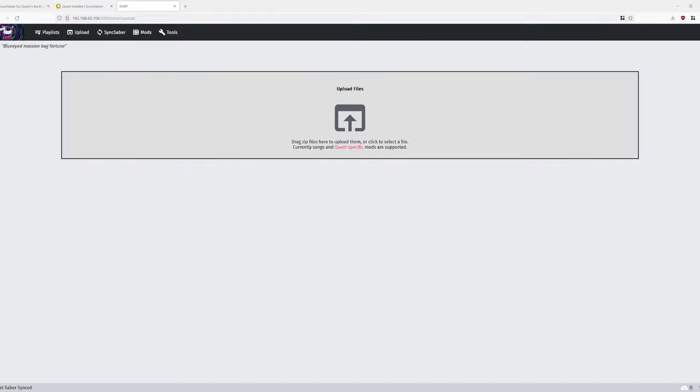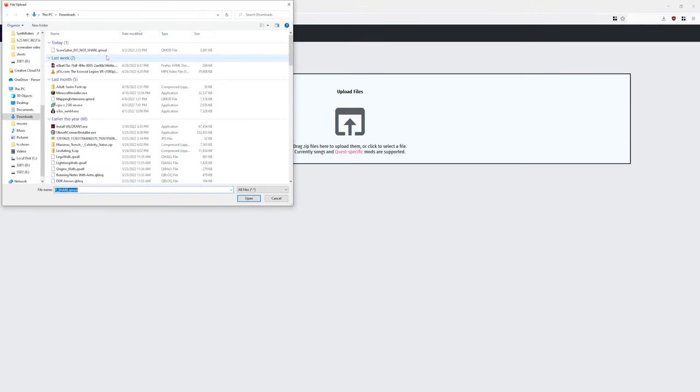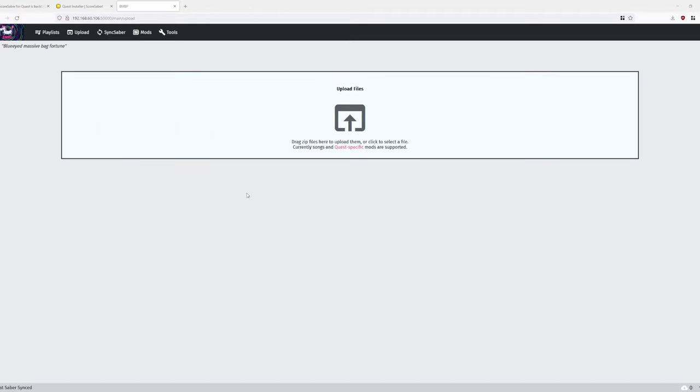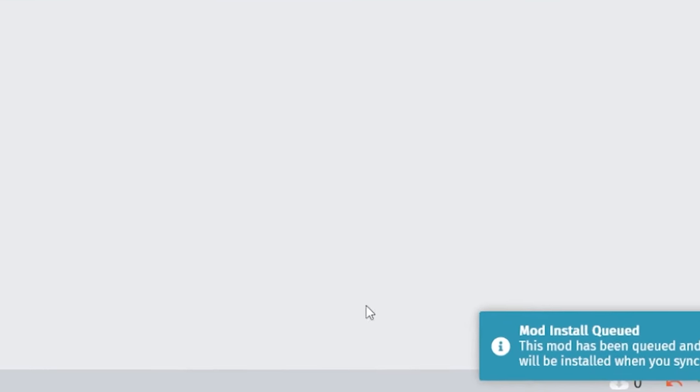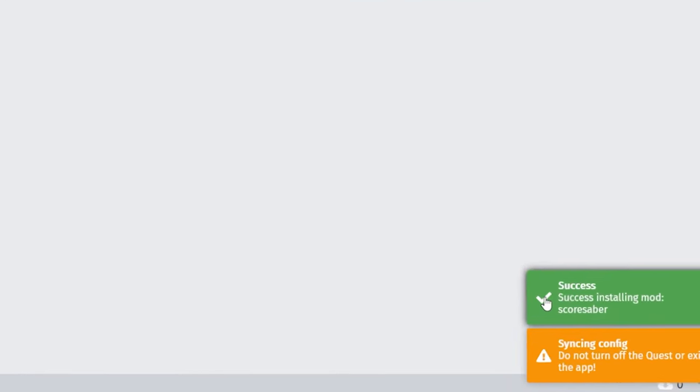But if you did get the page, go ahead and click here. You can either click as I'm doing, or you can drag and drop — sometimes it works one way and not the other. You should get mod install queued, and then you can hit sync to saber, and then it should say successful that it was installed. Let's load up Beat Saber and see what we're working with.